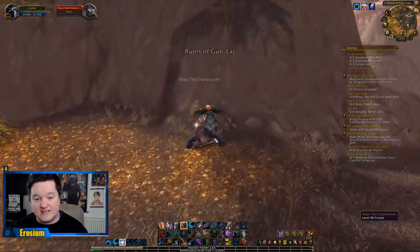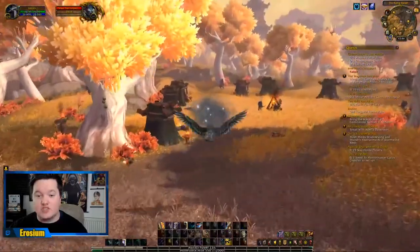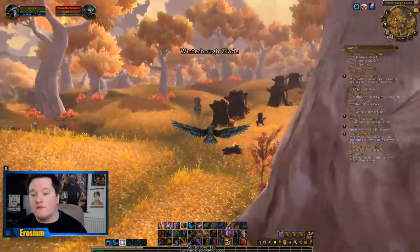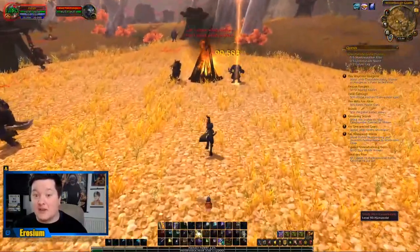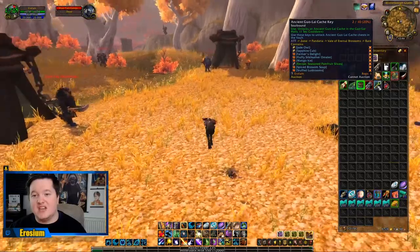What we're after whilst we're doing this — make sure you loot them — is keys. These keys will give you a chance to open boxes, which I'm going to show you in a minute, and you'll get tokens which offer more reputation towards the Golden Lotus. It's the quickest way by far of getting reputation. We've already got one key, which is the Ancient Guo-lai Cache Key.